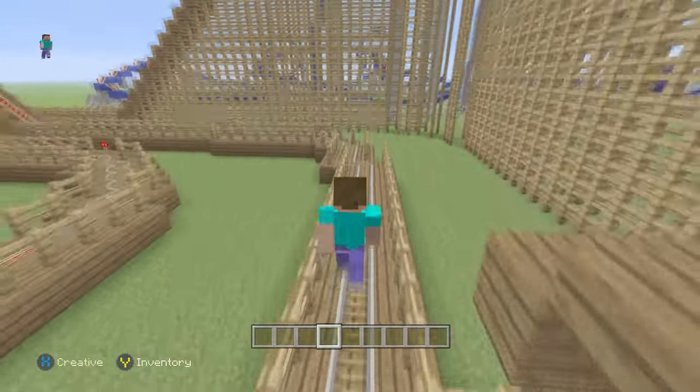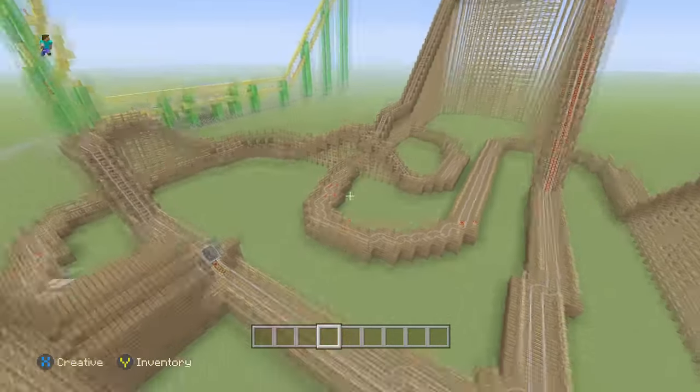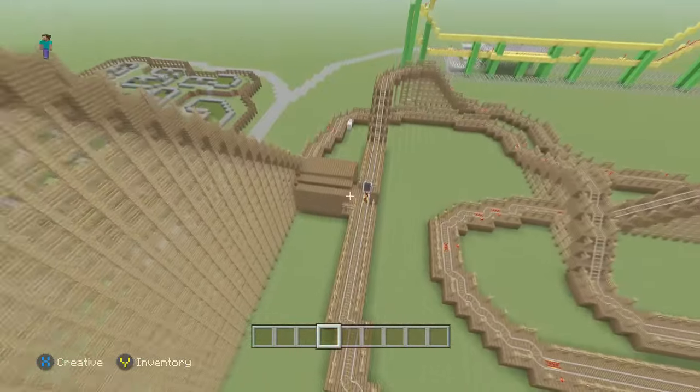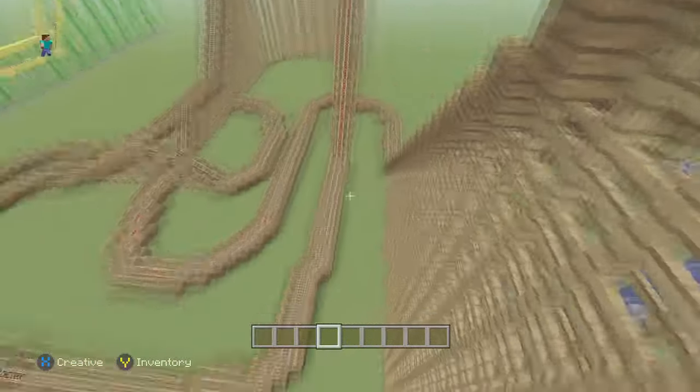All right, and there we go. So now let's hop over here and we'll just take a quick look at the coaster. Obviously it's a pretty quick coaster, nothing with any huge drops. There are a couple spots where you are up pretty high, but the drops aren't super steep, obviously, because it is a wooden roller coaster. So I wanted to keep it pretty authentic.